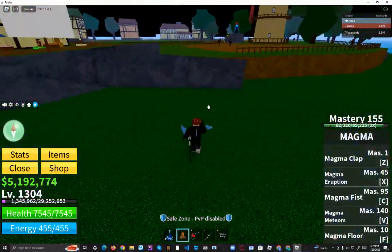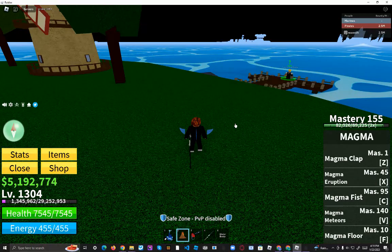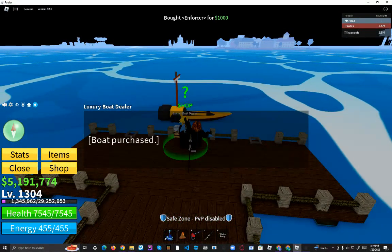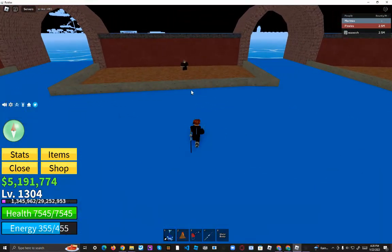That's the first way. The second way is to use spammy moves on weak mobs — not too weak though, because you don't want to kill them. I'll go demonstrate. Alright guys, we're back, and we are at Water Fountain City for a special reason.